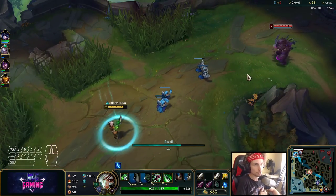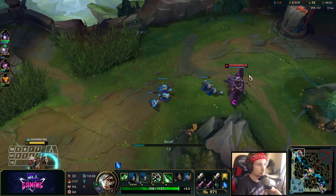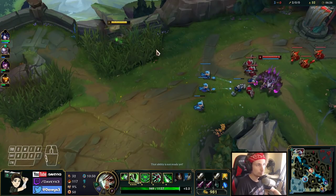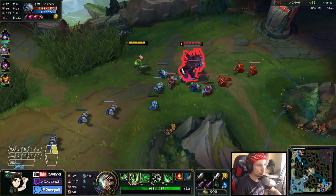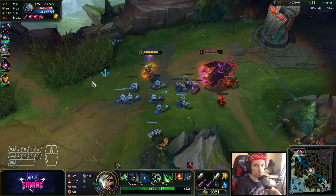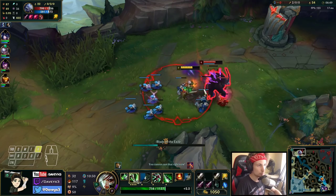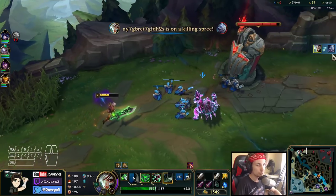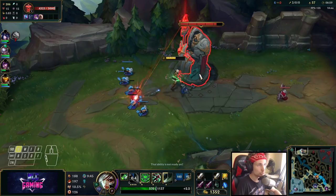We're going to go back to base and grab another Warhammer. Maybe I can reset this lane - he uses E right now. Walk out into third Q. Nice, now I can reset. We just gotta be really careful of the jungler right now.